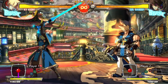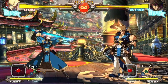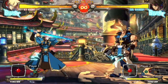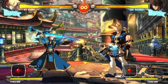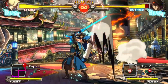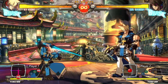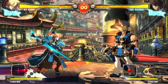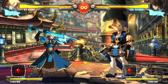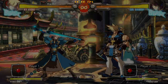Crouching heavy is an amazing vertical space control tool — it'll anti-air as well. It doesn't have quite the invulnerability that 6P does, so if you're trying to stuff out an attack use 6P, but for catching people dancing around above your head, this will swat people out of the sky for days. Just do a jump cancel and you get an easy confirm into damage. These two buttons are the no-fly zone. 2H can also be a solid pressure button — it doesn't have a lot of pushback, giving you options for a delay cancel into sweep.